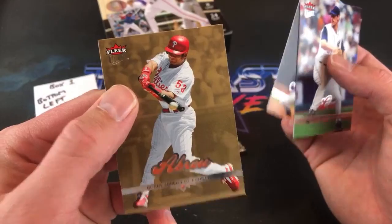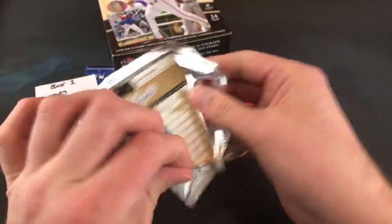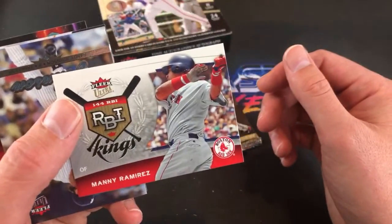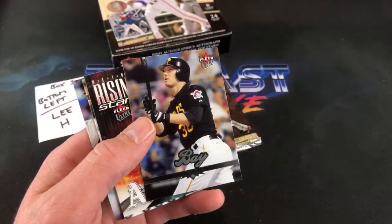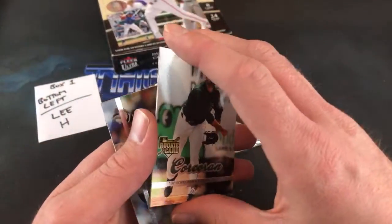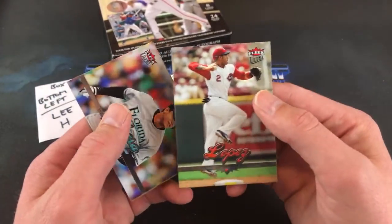There's the Bobby Abreu Gold. Three packs left — going right through these quickly, only eight card packs. Manny RBI Kings, Randy Johnson base, Jason Bay, Houston Street Rising Stars, and there's a Robinson Cano — he's probably the best one in the Rising Stars set as far as I remember.